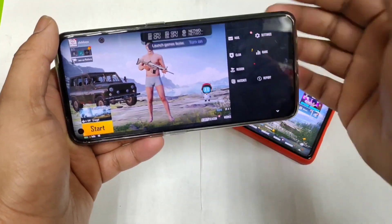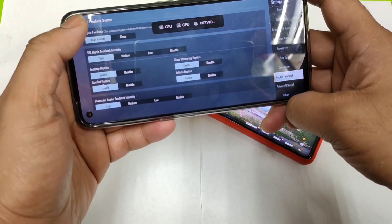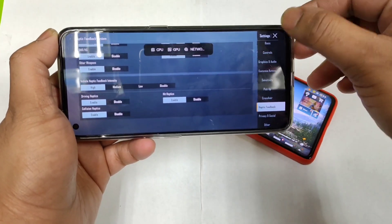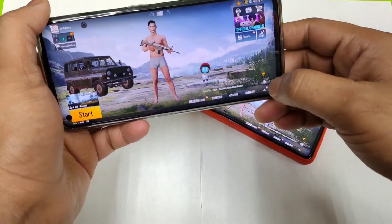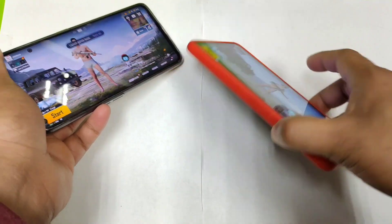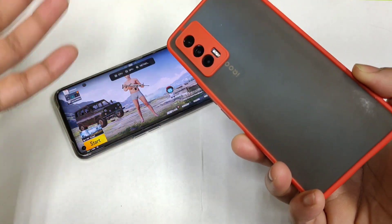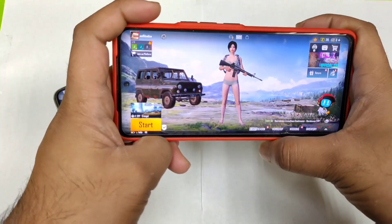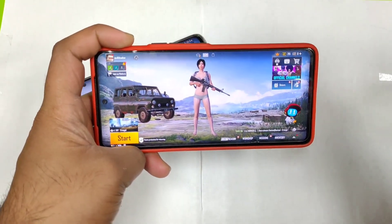Nowadays Realme smartphones are getting haptic feedback support in Battlegrounds Mobile India — this phone has got haptic feedback support, which is a good thing that Realme is implementing in game settings as well. However, iQOO phones have had haptic feedback from long back, which is really strong and very powerful — not just in the iQOO 7 but across iQOO smartphones in general, the haptic feedback intensity is quite impressive.